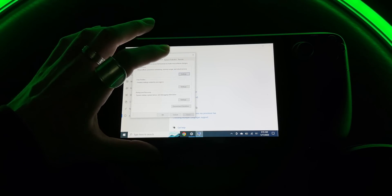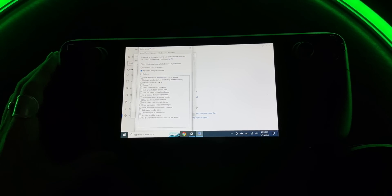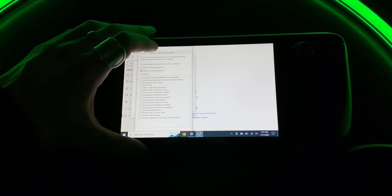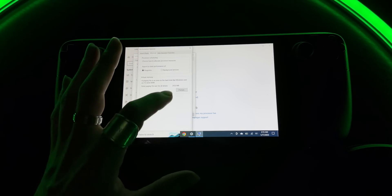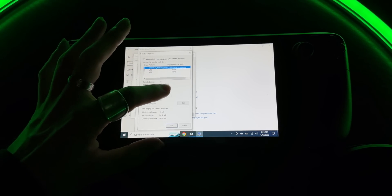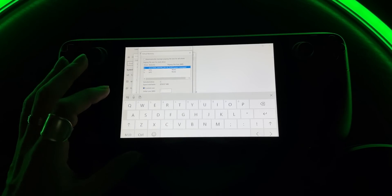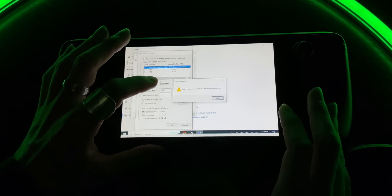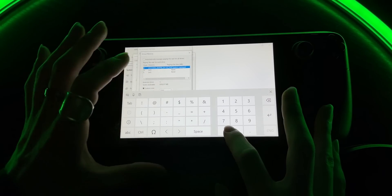Windows takes a bit of CPU power to run, so to lift that load and have more room for your games, go to About, then Advanced Performance, and turn all those settings off — copy these settings. Now your processor doesn't have to work hard to run Windows and its features; it can focus on games more. Next, change your virtual RAM — this also plays a large role in performance. Go to Advanced, then Virtual Memory, set the minimum to 10,000 and the maximum to 11,000, then press Apply and restart your Steam Deck.